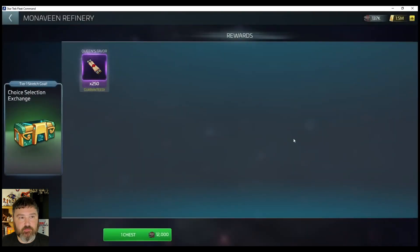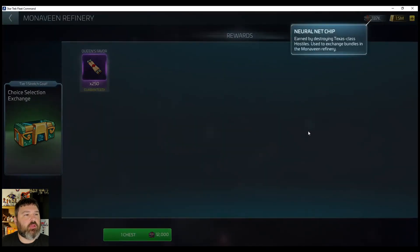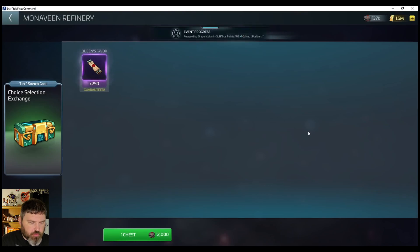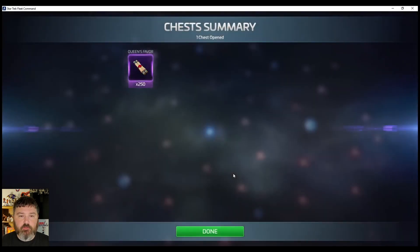This choice selection thing — what is this? Take your regular neural net chips, not the blue ones — we'll call them the rare net chips. Why they just didn't call them the rare net chips since they made them blue, I don't know. You had gray ones — those are the commons. Then you had the red ones — those would be the rares. Not sure why they didn't go with that, but it's only 12,000 and I got plenty. So I might as well get some more favor with the Queen.